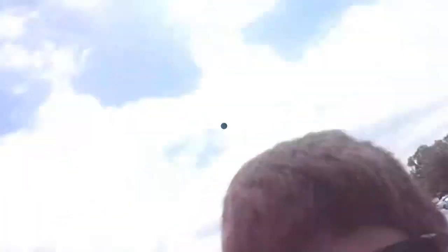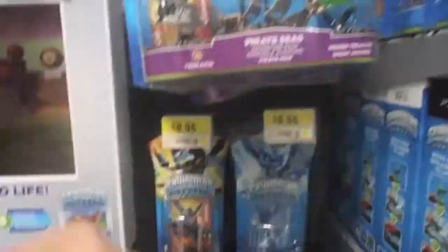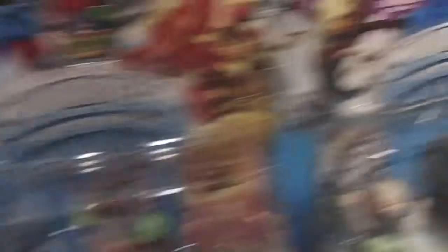Guys, we're here at Walmart. We're going Skylander hunting. They've got these Skylanders here — something I'm surprised they have — a lot of Sunbury Adventure Peach Pack. They have a lot of every single one. They've got Slam Bam, as you can see, and the Pirate Seas Pack — they've got a lot of those. So if you're looking for some good Skylanders, come here. They've got some Hexes too.